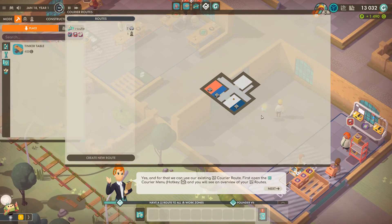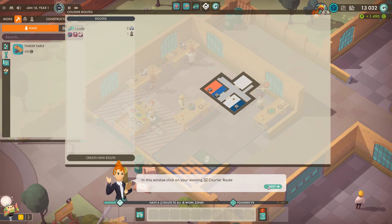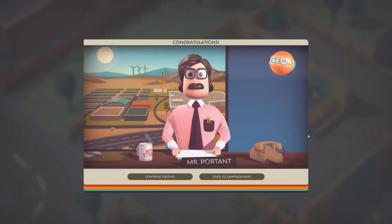Welcome to our own work zone. This stuff's got a little bit to go, but okay. First, open the route — you'll see an overview of your route. Just click on your existing route, then on the new palette it will help. After that, on the new palette in the works, you can add what you need. There we go — a good day for Good Company, more in the news.